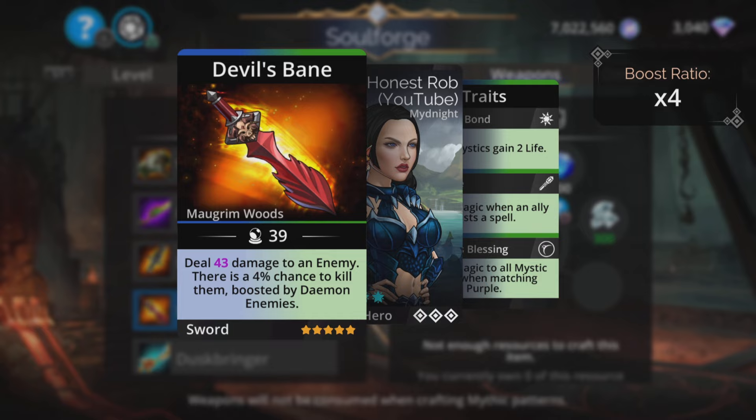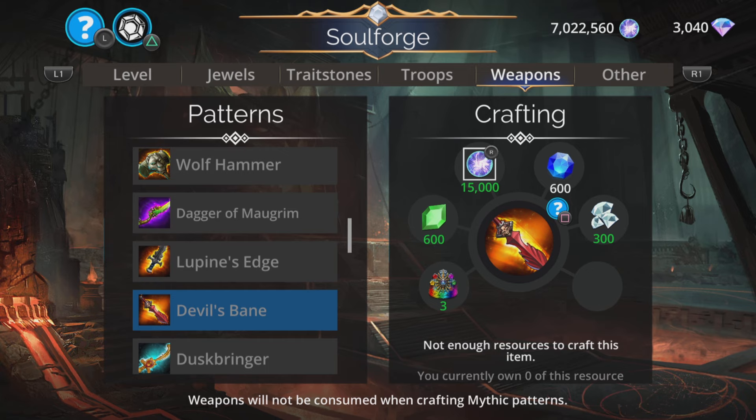Devil's Bane. Deal damage to an enemy and there's a 4% chance to kill them, boosted by daemon enemies. Very, very situational. You've got to be against a whole daemon team, really, to make that viable. And even then you're only going to get like a 20% chance to kill someone. Nothing fantastic. Don't like those sort of weapons myself.